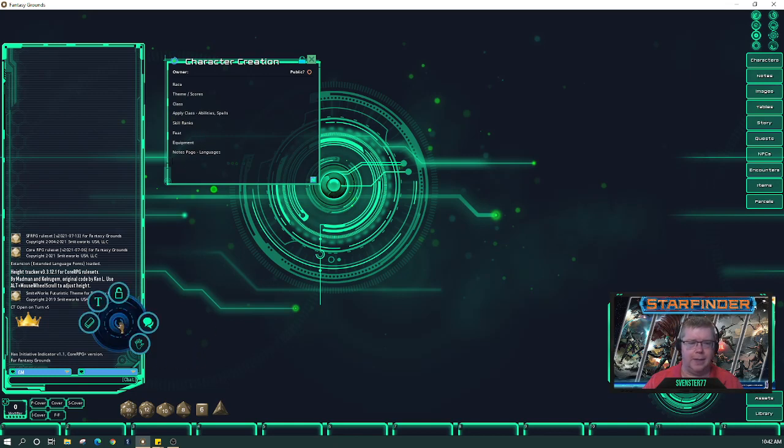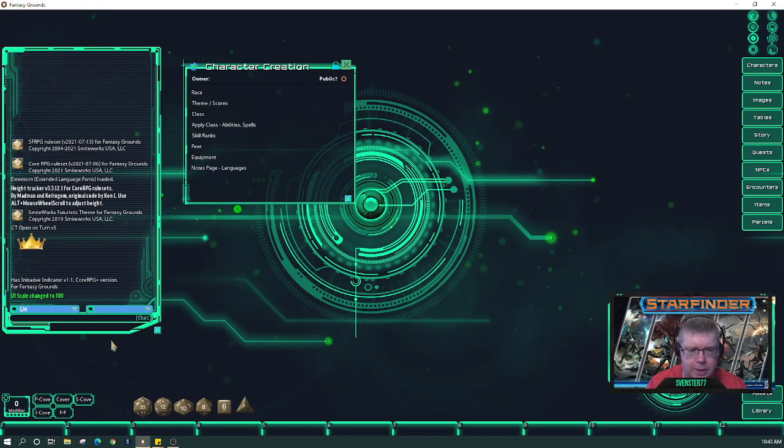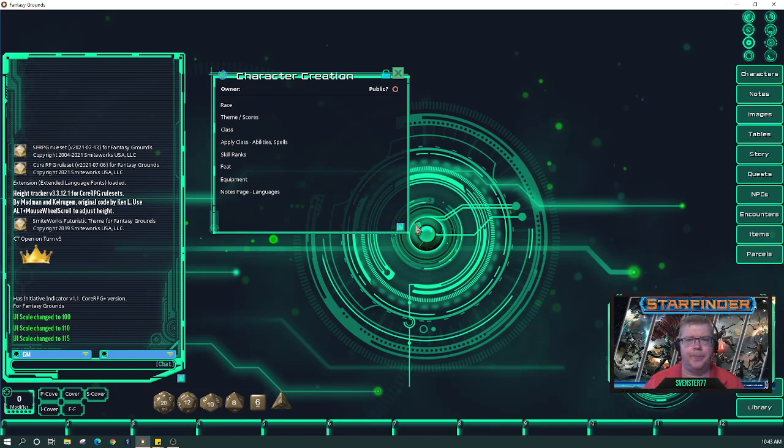So right-click in your chat menu — if you're ever going to change the scale of the UI interface, you want 'user interface.' Bring that up a little bit, click in chat, hit slash scale UI. I'll start with 100 and go a little bigger. Press up on the arrow to bring back what you just typed, go 110. I don't think I've ever used 110 before. I'm going to go 115 — we're just reading today.